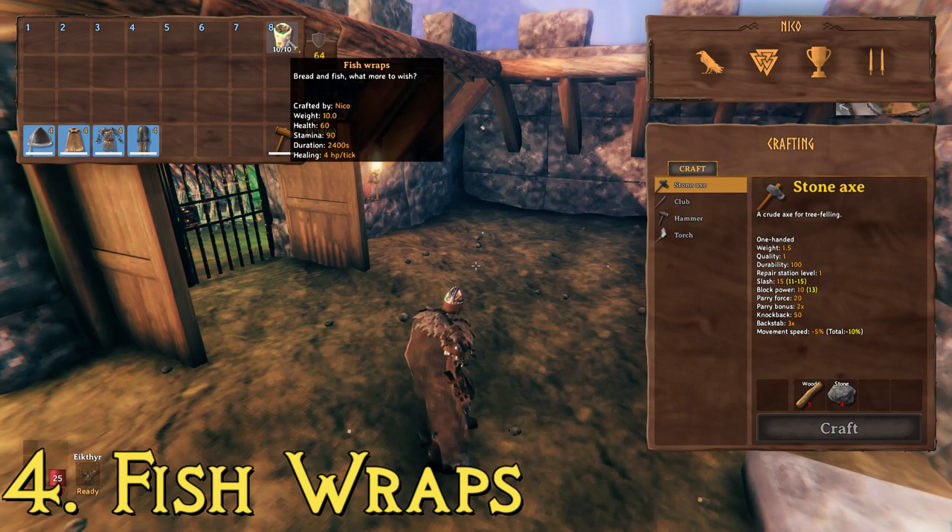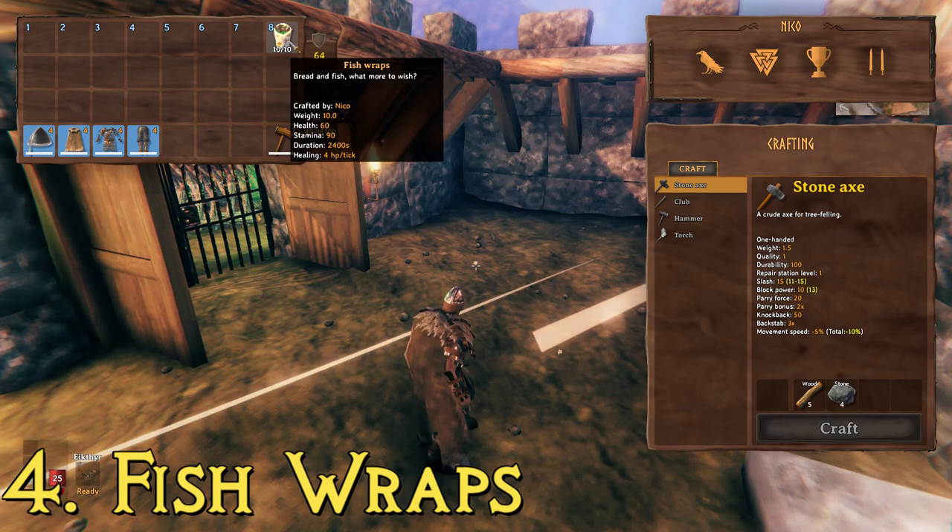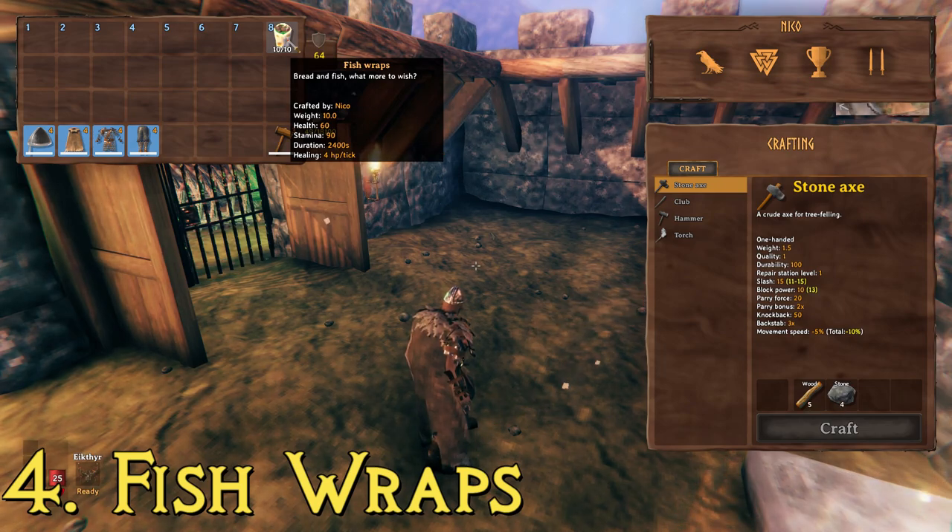At number four we have fish wraps. This one is a little bit complicated to make — you again need barley flour, plus cooked fish. To get cooked fish you first need to find the trader, who is randomly spawned around the map, usually not on the island you spawn on but on one nearby. You need enough coins to buy a fishing pole and fishing bait from them. I've tried shooting fish with bows but never made it work, so you do need the fishing pole.